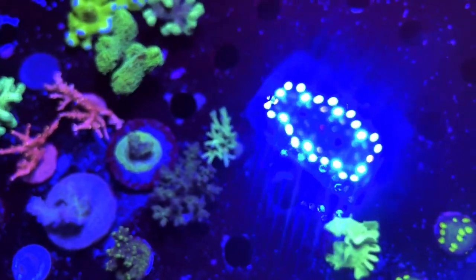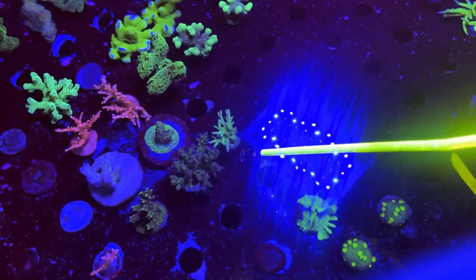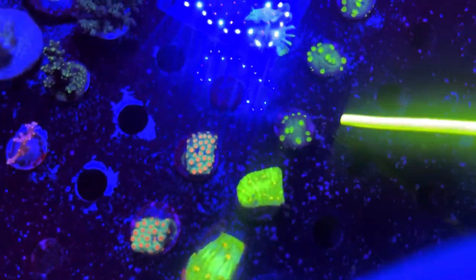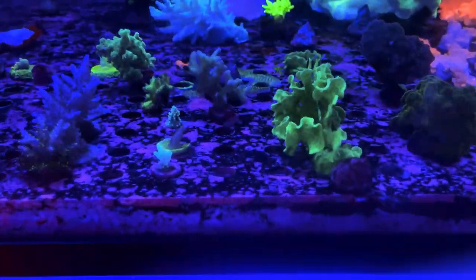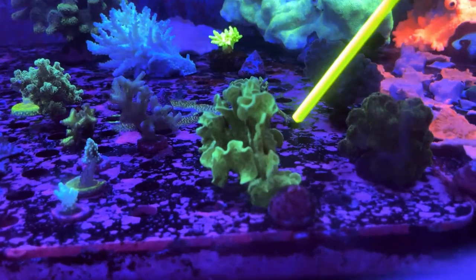A few more ORA pieces here including the Hawkins Enchinata. Moving on we've got some Cyphastrias as well as some more chalices — the Hollywood Stunners and an ORA Mint Pavona. This one's got a really unique growth pattern; you can see that smaller one there and I've actually got a larger one over in this tank. As you can see it's just got a really cool unique growth pattern that you don't see all the time.